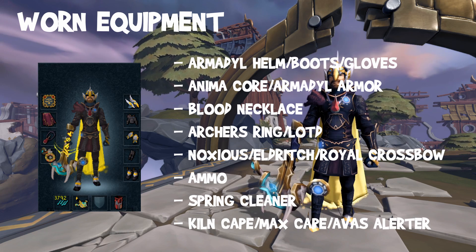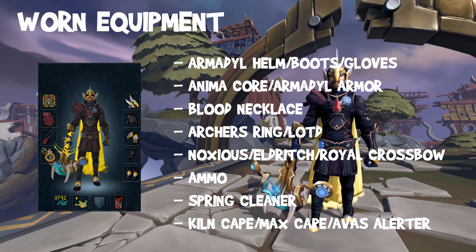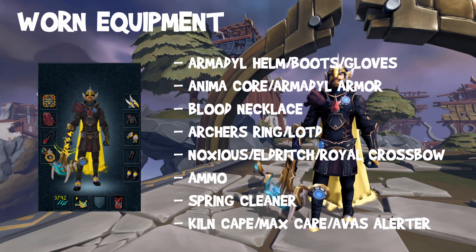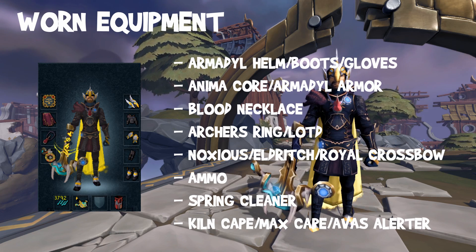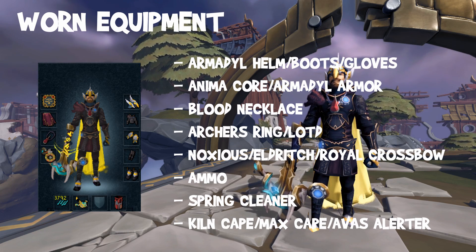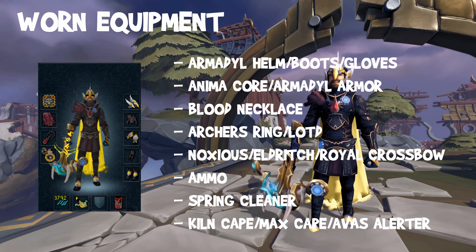For this second set of worn equipment, the only things I have changed is the weapon — using a noxious longbow, royal crossbow, or if you have an eldritch crossbow, though an eldritch isn't really needed. It's also important that if you're using this setup you need to remember ammo, as the decimation doesn't use any and all of these weapons will. If you're using the royal crossbow you're probably going to get a lower GP per hour rate, however it will still be very AFK and good money — it's a good way to make money to buy yourself a nox bow or decimation in the future if you're just starting out.